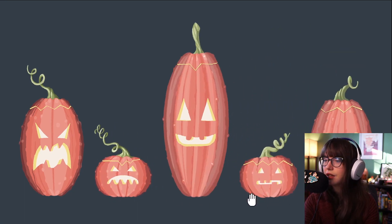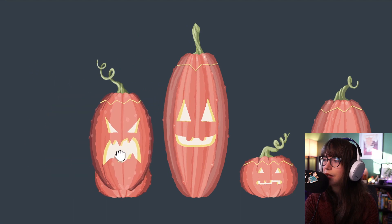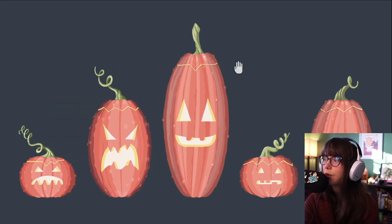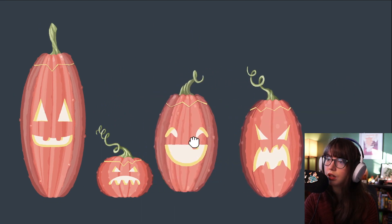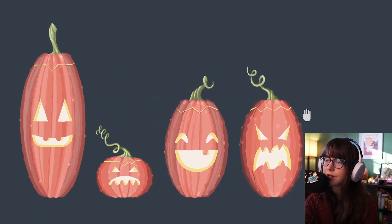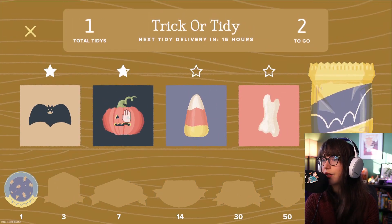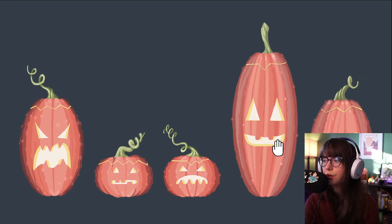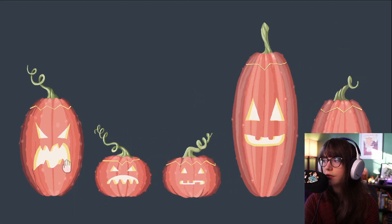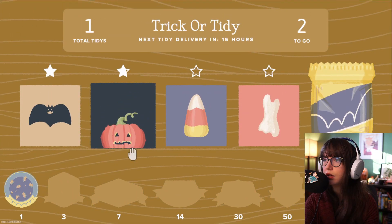We could try the roundness of the eyes but that doesn't feel right. Looking at the little edges at the top of the pumpkin where they're cut, we have one, two, three, four, five. What else do we have? We could go by teeth — one, two, three, four, five — that should be the last one.